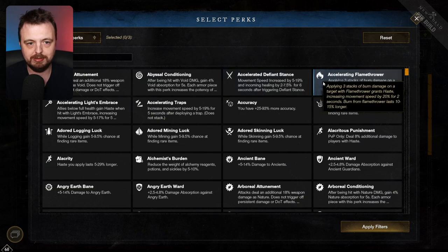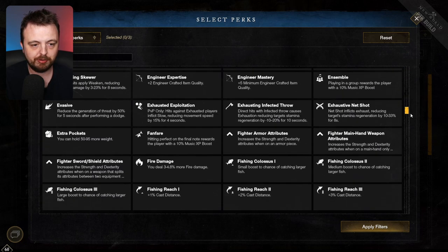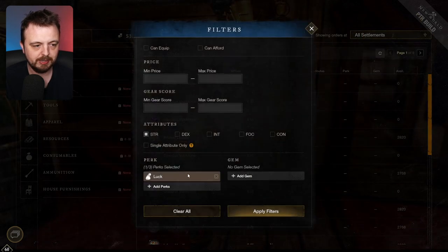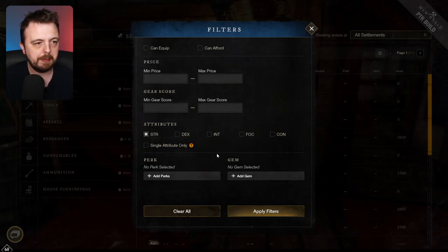You can pick your perks — normally you can do this from the same toggle, which is very nice to have. You can add more than one perk, you can pick the gem. It's just an all-round better laid out filtering system.